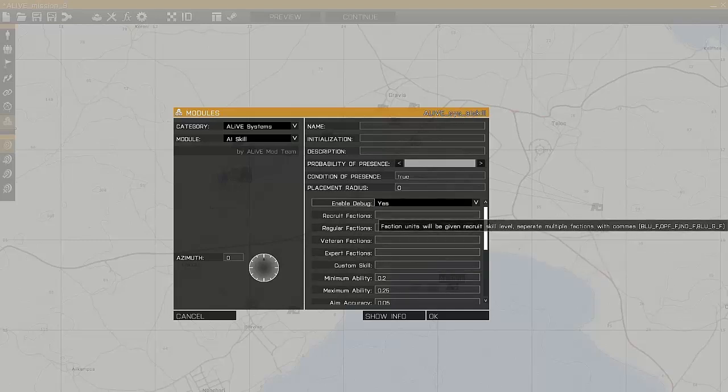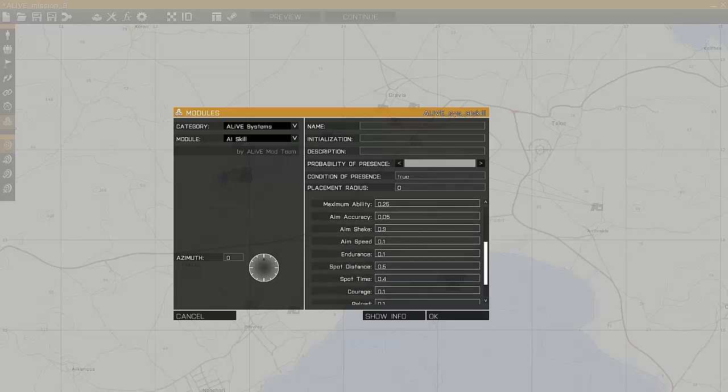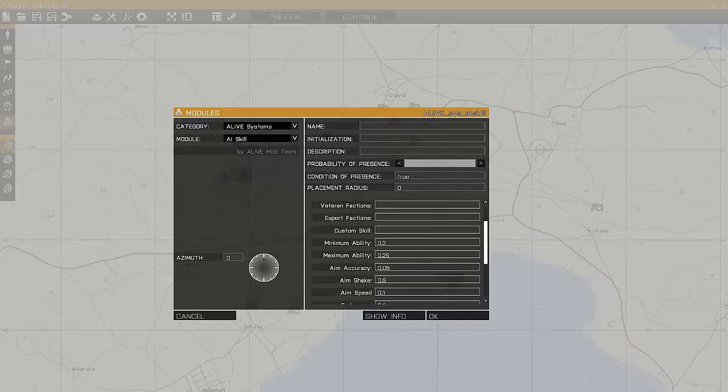You just need to enter the factions that you want to — so if we wanted to make Blue4 and Opt4, it's just a comma separated list of factions. Or we can set a Custom Skill which sets all the individual skill values, and then you just need to enter the factions in the Custom Skill like that.